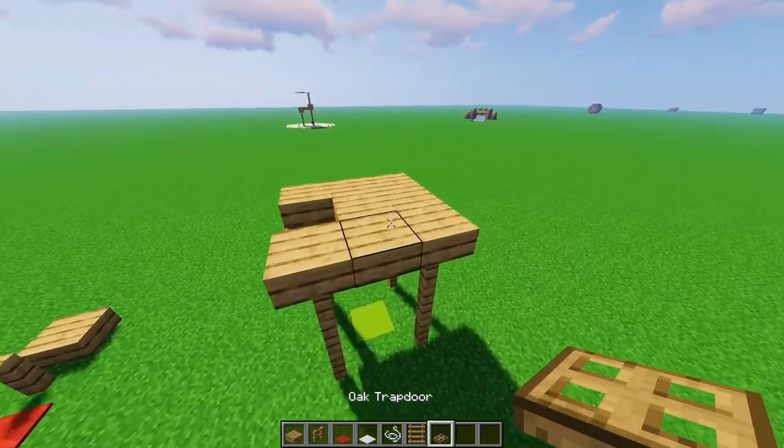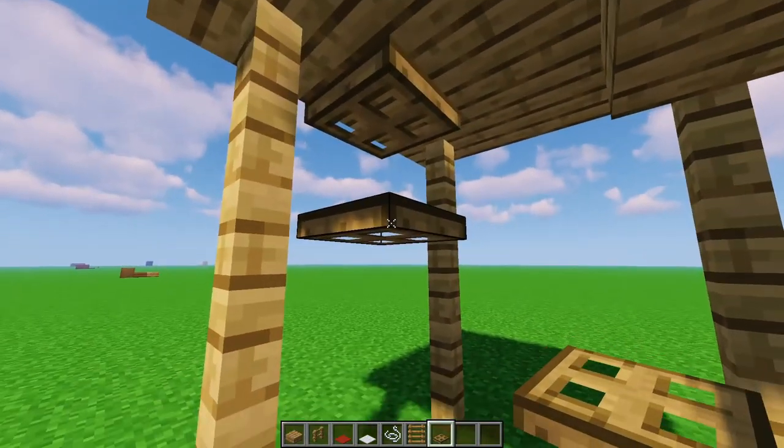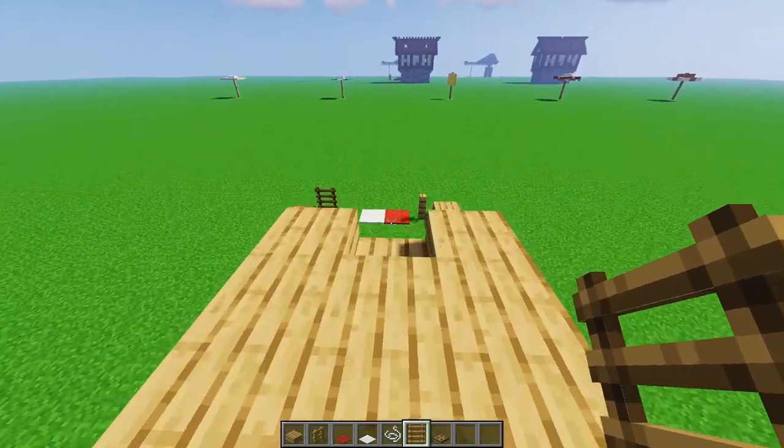Next, get some of your oak trap doors, go underneath your build just like this, put two trap doors — make sure they're vertical — and put a ladder just like this. Now we can actually get up here to our lifeguard tower.